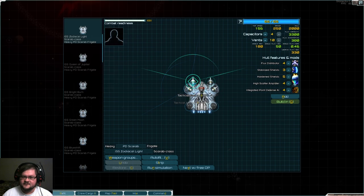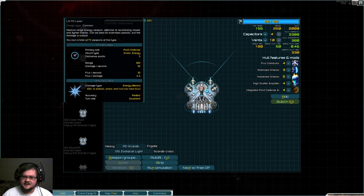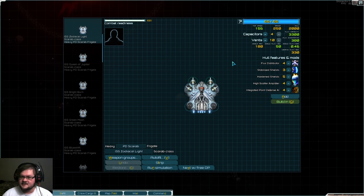So what do they have? They have four TAC lasers, a single long-range point defense laser, integrated point defense AI, high scatter amplifier, hardened shields, stabilized shields, and flux distributor.